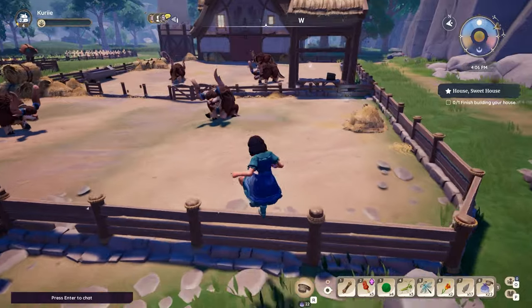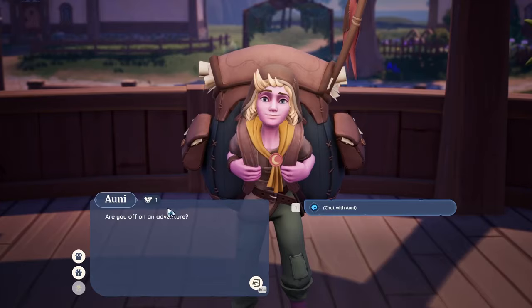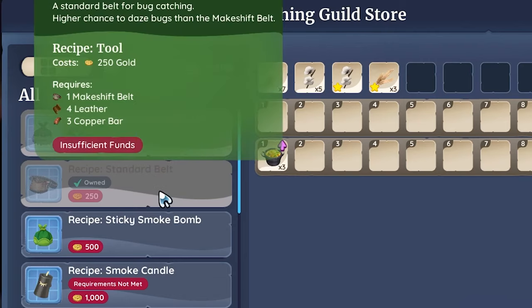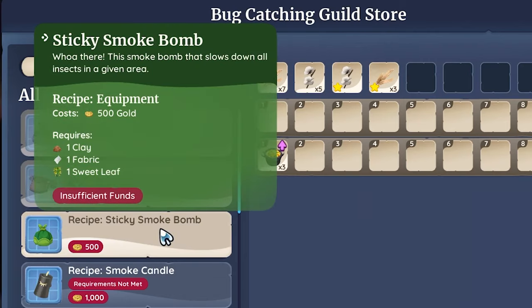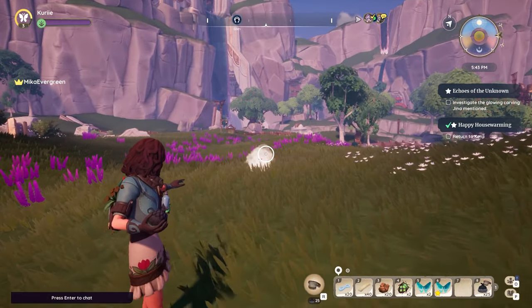Silk thread is pretty easy to get through bug catching, but depending on the bug, they may or may not drop silk. To make bug catching easier, you can always use green smoke bombs to slow them down, or use the black smoke bombs to catch them. You may need to throw them over and over again because some of them are pretty tricky to catch.